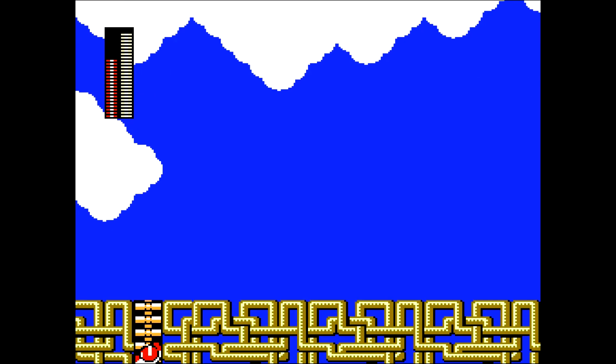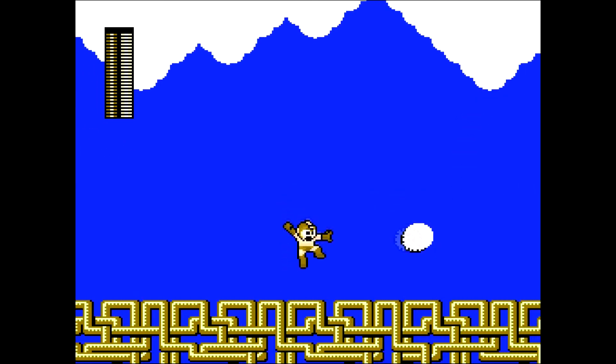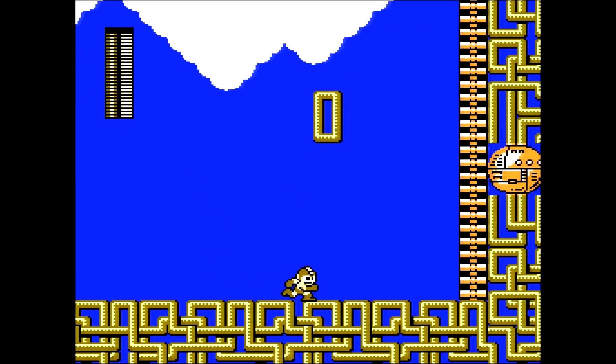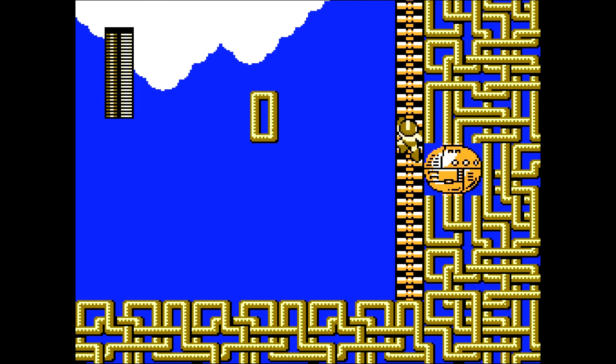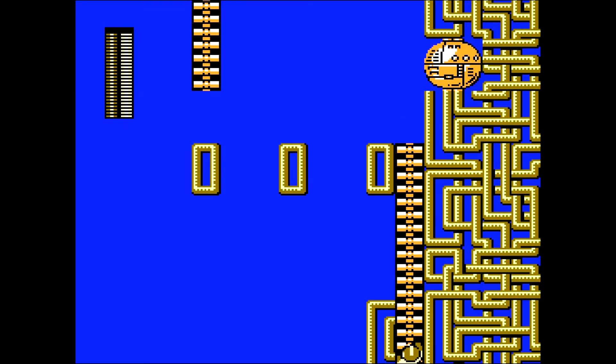Taking the shortcut. One of the things that gives this game a lot of replay value — obviously you can vary the order you attack the bosses, and you can also change your strategies as you platform through. For instance, if I didn't have Item One, I'd have to ride that all the way up, and over and around, and kill a bunch of enemies.